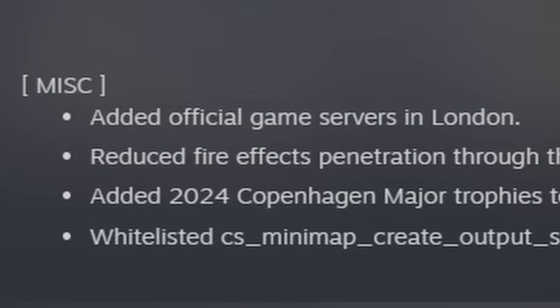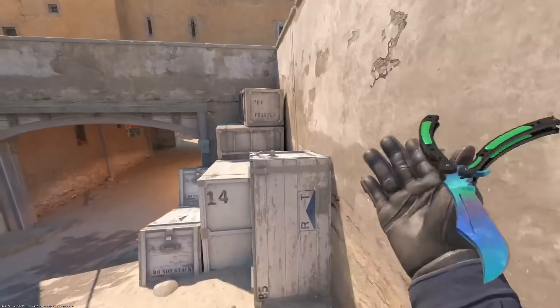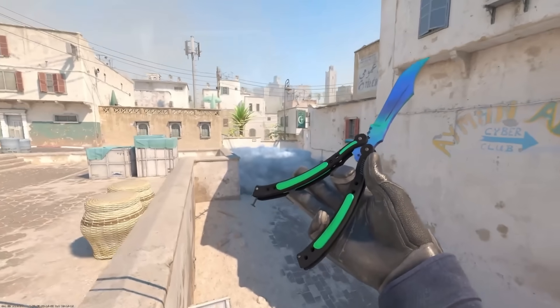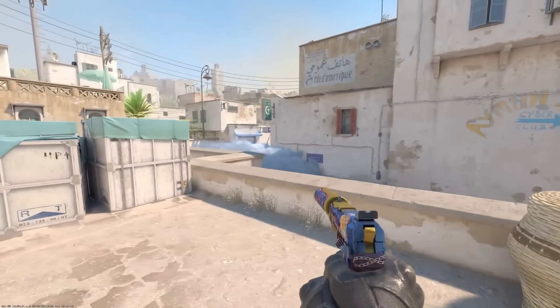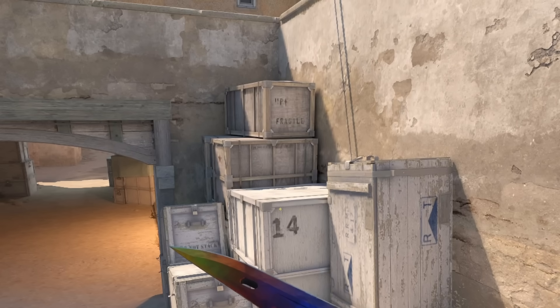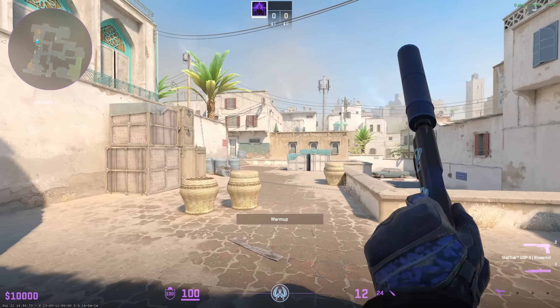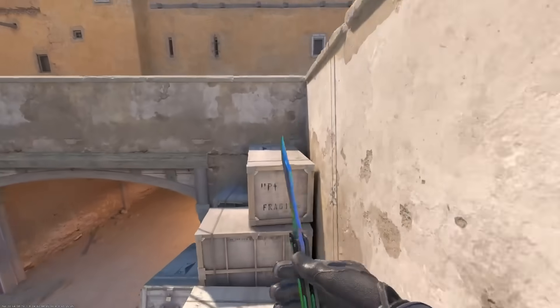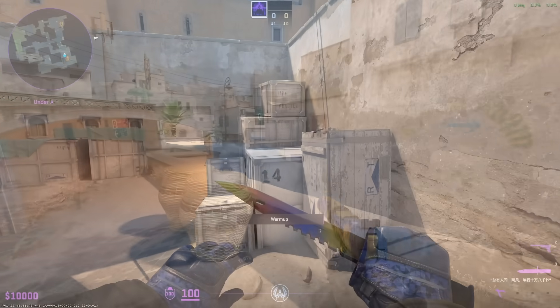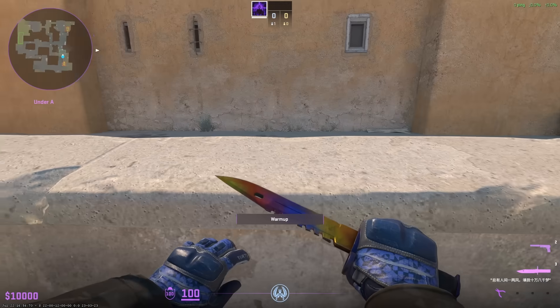Something else included in this update is that Valve added new servers for England. But for the biggest change, it's over on Dust2, where you'll no longer need somebody to boost you on top of short going over to Cat. There's now a different placement of the boxes where you just have to jump up, and now you are on short to Cat — no longer needing to run all the way around or have a player boost you. Dust2 is without a doubt one of the most iconic maps for Counter-Strike, and they have completely changed up how it will be played.